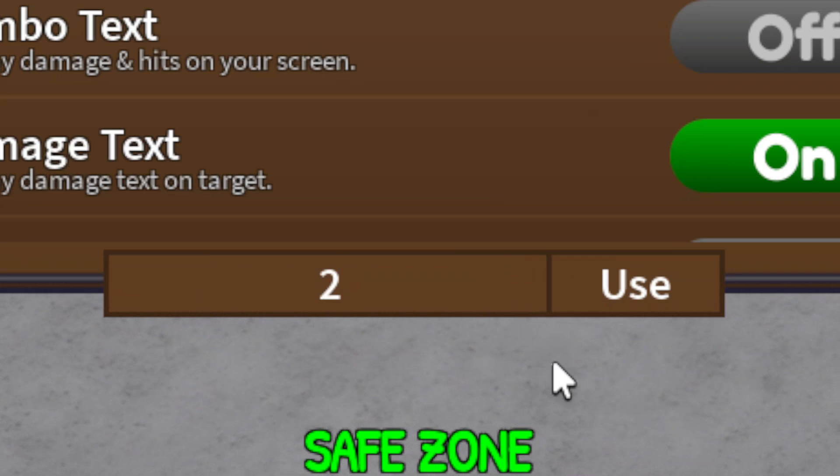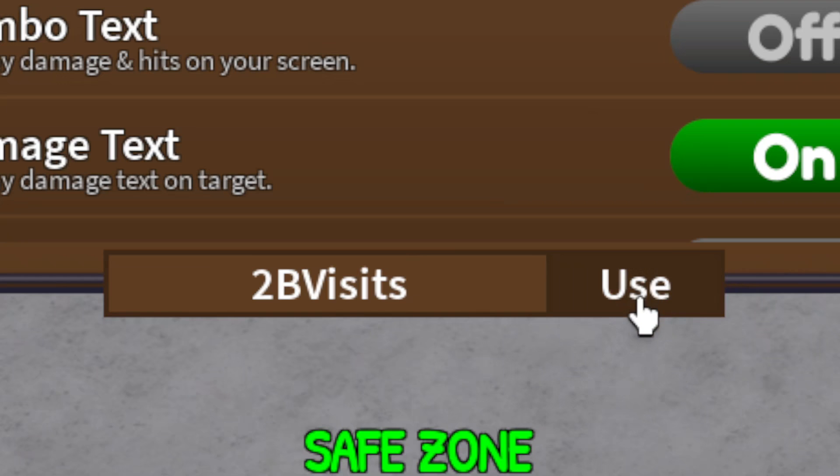The next code is: 2BVisits — two capital B, capital V, lowercase 'isits.' Go ahead and redeem this for 30 minutes of double XP and 10 gems.